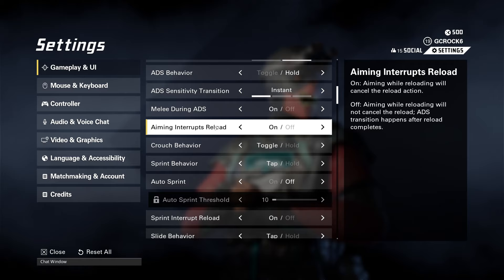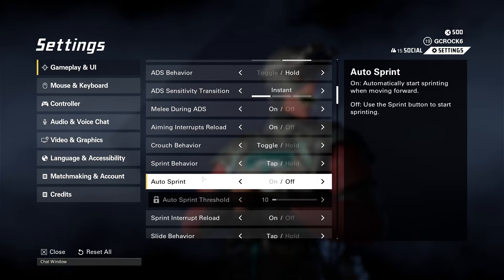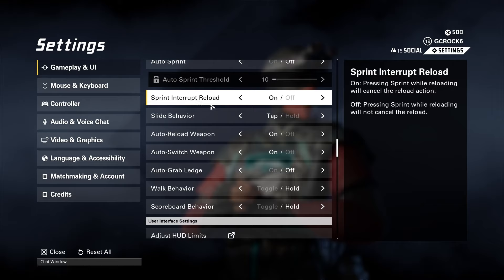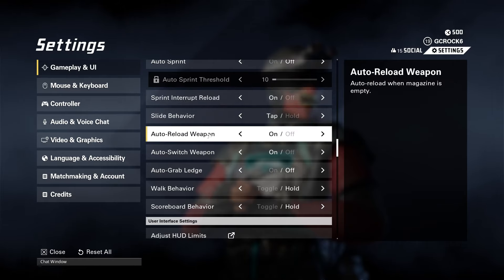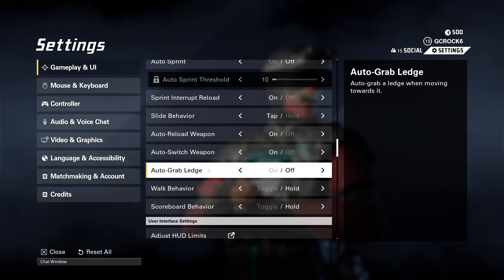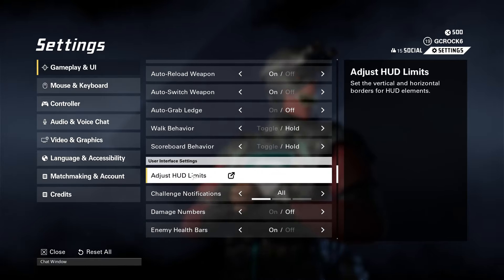Aiming interrupts reload — I recommend having that on, just in case you're mid-reload and need to quickly start firing at an enemy that appears. Crouch behavior I've got on toggle. Sprint behavior I've got on tap. Auto sprint I've got off. Sprint interrupt reload I've set to on. Slide behavior — tap. Auto reload weapon on. Auto switch weapon on — that's when you're out of ammo. Auto grab ledge I have off, as it can get really annoying near ledges you don't want to climb. Walk behavior — hold. Scoreboard behavior — hold. You can adjust some HUD limits if you want, but I haven't messed with them — that's personal preference.